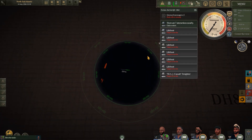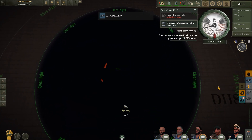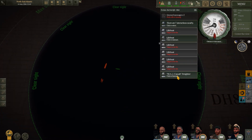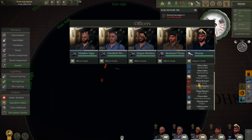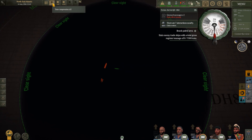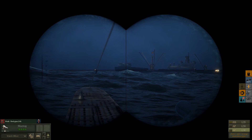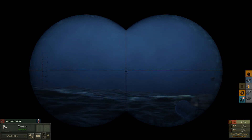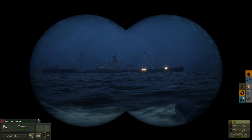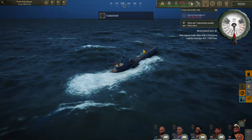The convoy has gone on ahead and we're going to surface up the boat, get within range, and put a couple of rounds into this Liberty. She's sitting dead in the water now and there's nobody on board to defend it. We'll get the captain up on the gun and put a few rounds in — that'll be about seven and a half to eight thousand tons already, which is the amount we needed, and we haven't even got anywhere near the patrol sector yet.